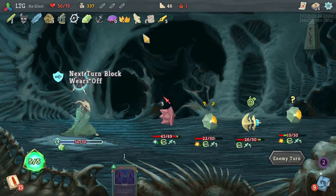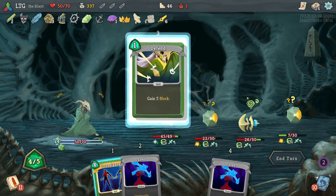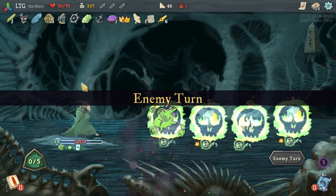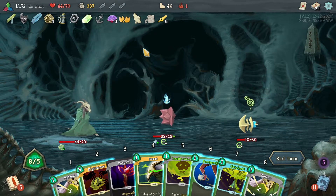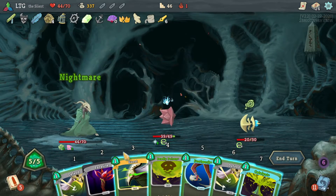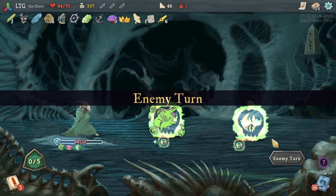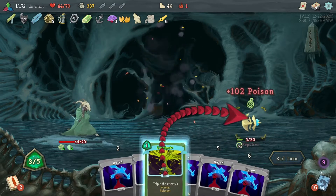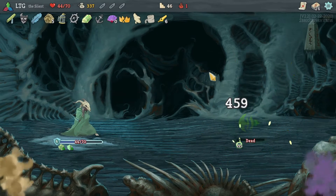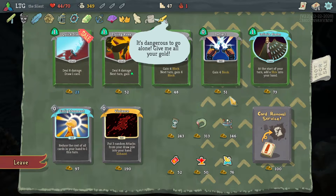I probably could have avoided that damage. This sucks. Taking six damage. Poison's just too slow. But we have a whole bunch of catalysts. Cool. Skip the card - okay, gotta remove that one.